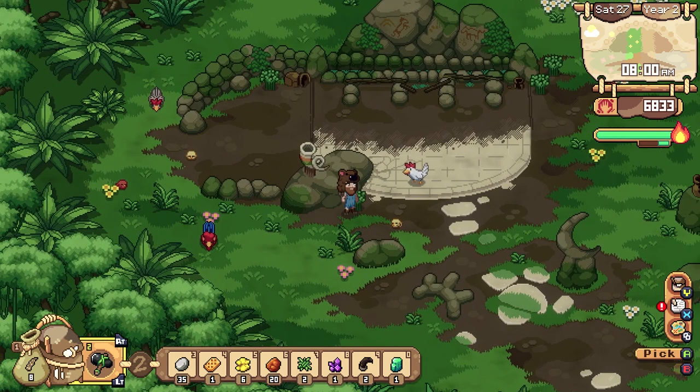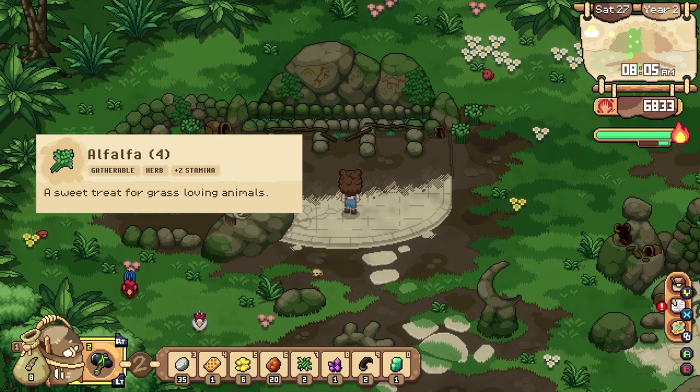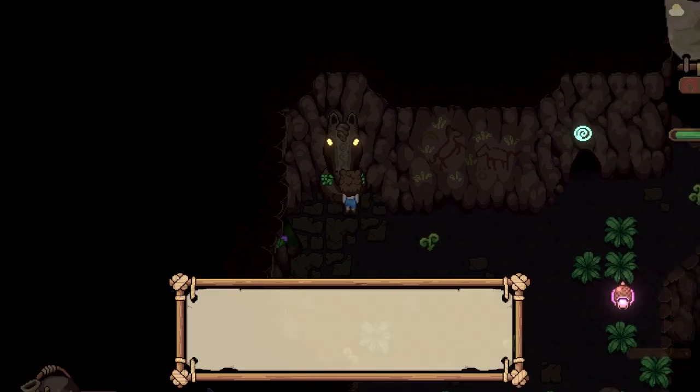Once the pyramid has been raised for the third time, we can find Alfalfa, and the description for Alfalfa reads: a sweet treat for grass loving animals. Now we can head back to the Horse Totem and complete its offering.